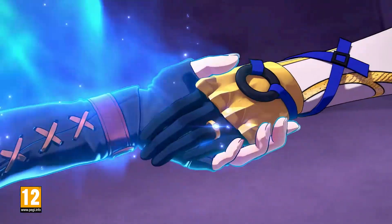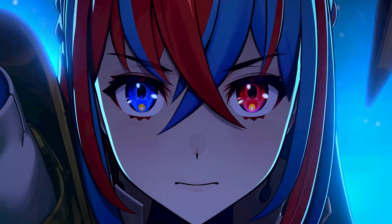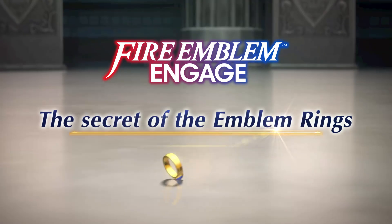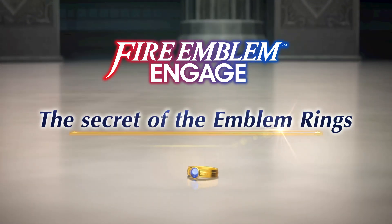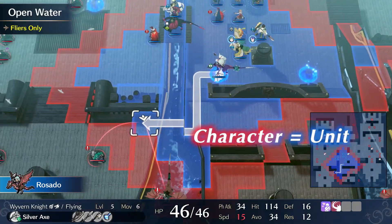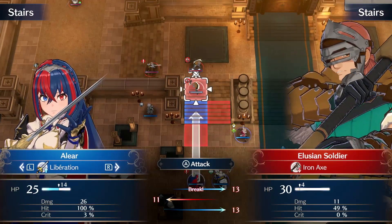Now, it's time to engage. Emblem, engage! In the Fire Emblem Engage game, you command a uniquely skilled cast of characters, called units, and lead them to victory.